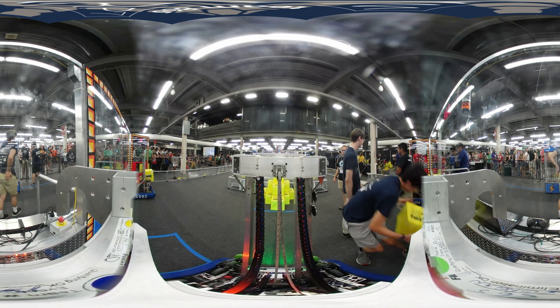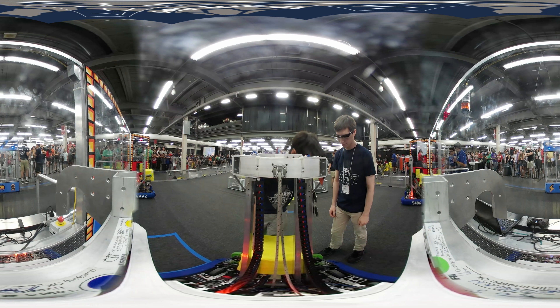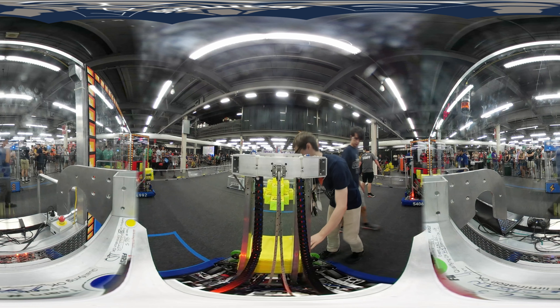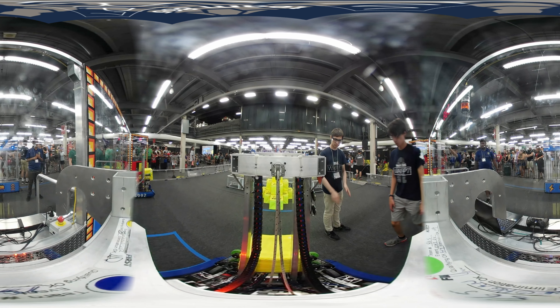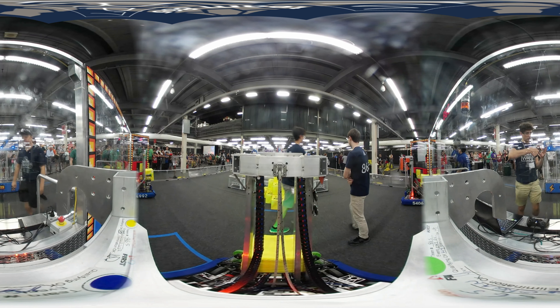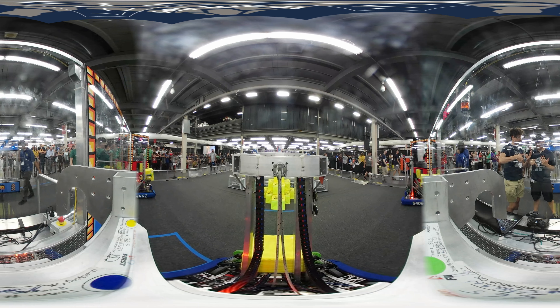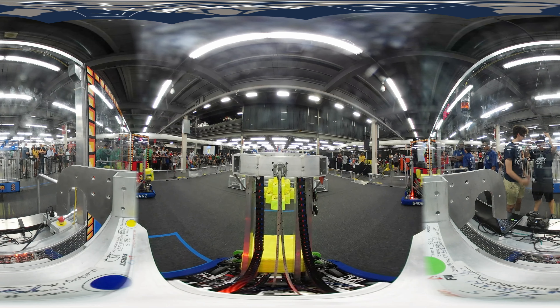During the following 2 minute and 15 second teleoperated period, human operators remotely control their robots. They continue to gather power cubes to place on the scale and the switches to gain ownership for the longest time, only gaining points for each second of ownership. Human operators behind the alliance station wall collect power cubes from the exchange. They can deliver them back to the robots and return more to the vault.